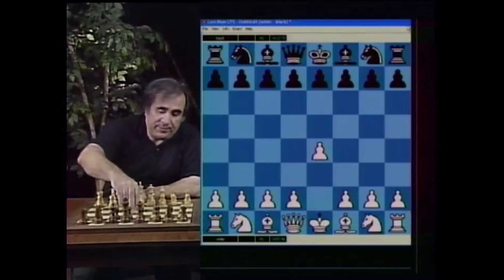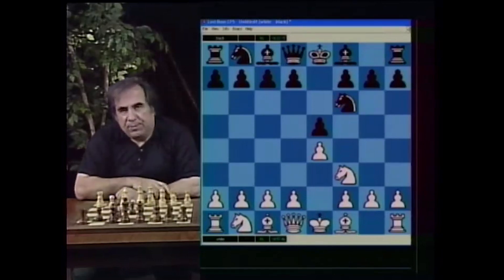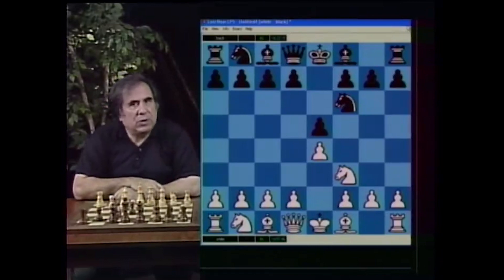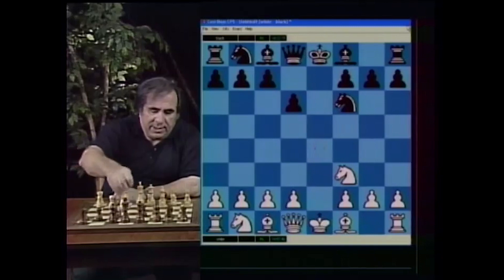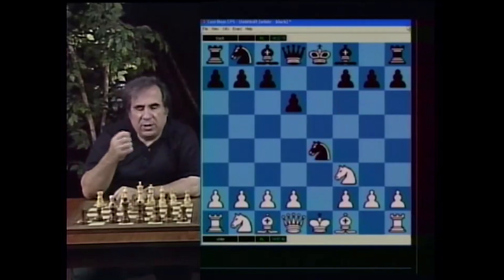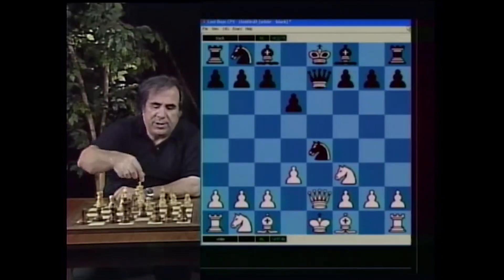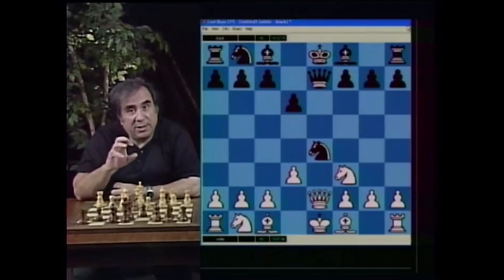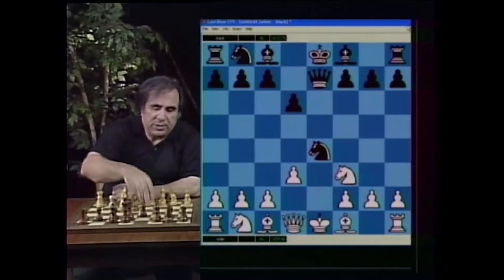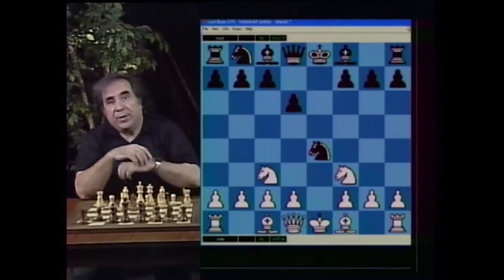However, if you are white and the moves are e4 e5 Knight f3 Knight f6, what would I recommend? There is a line you can learn in a matter of minutes. Of course there is Knight takes e5, d6, Knight f3, and Knight takes e4. After Knight takes e4, I strongly recommend Knight c3.